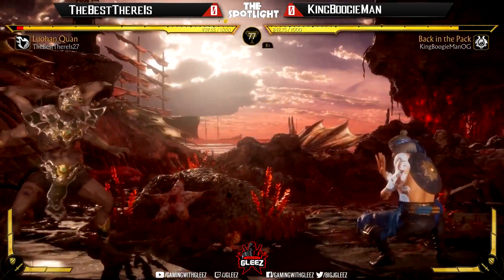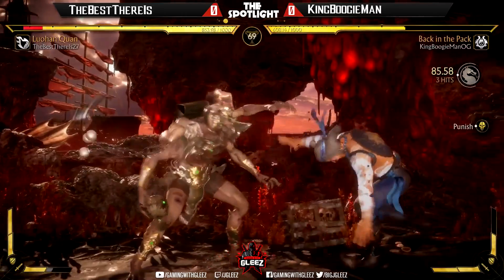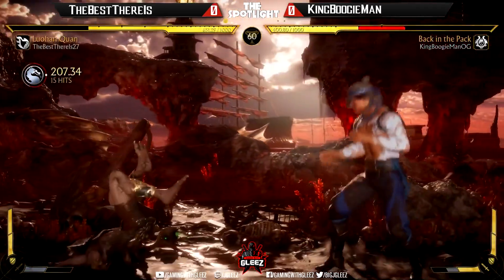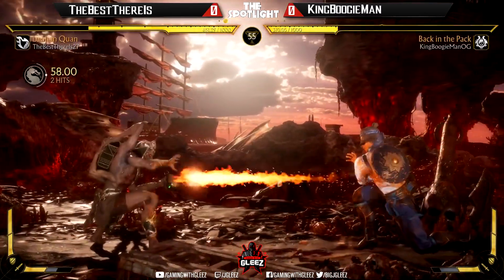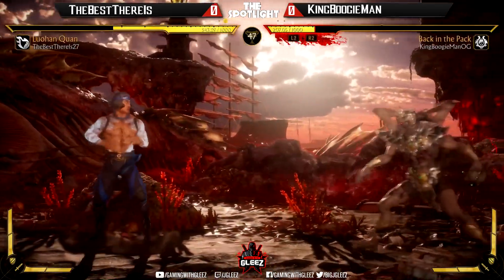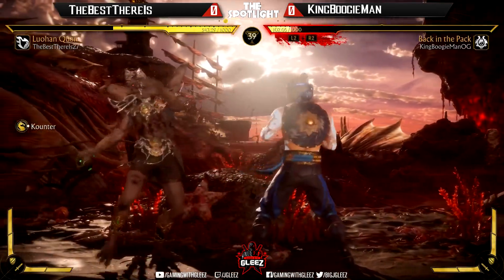Stagger game — nice poke. King Boogieman going into these teleports — probably not the best bet, looks like he's putting himself in a bad situation. But that wake-up roll was excellent. He's gonna launch him — oh, misses it and that's a punish. Staggers — the overhead clips him. Flying kick. Nice attack by King Boogieman — teleporting again, putting himself in a bad spot.